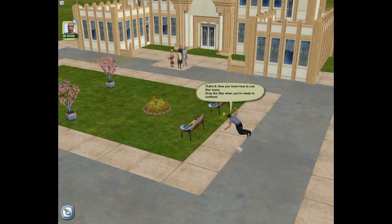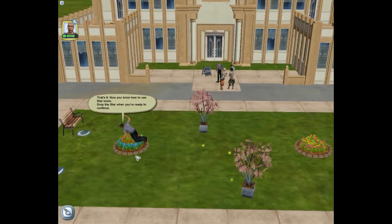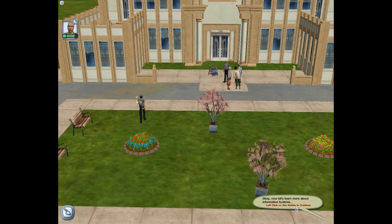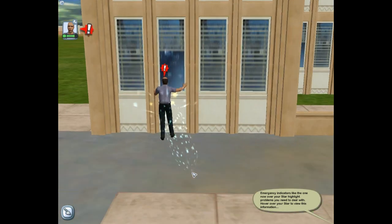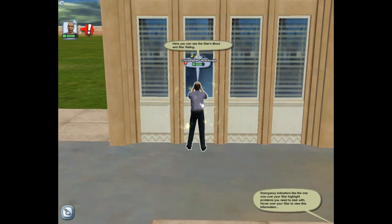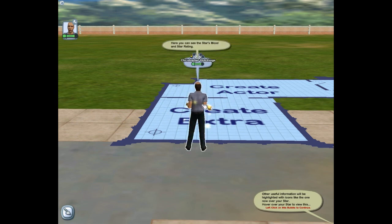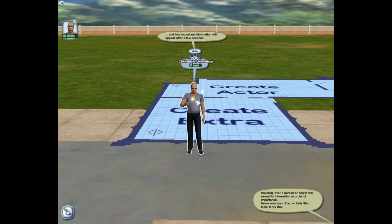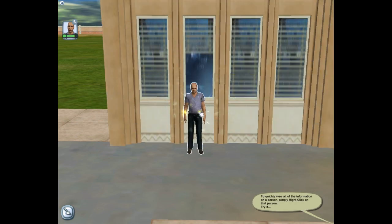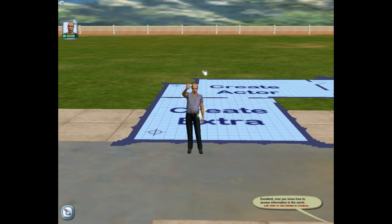Drop the star when you're ready to continue. Where am I going to drop you, Christopher? Back in your trailer? Or perhaps by the snacks area? Or perhaps in the middle of the flowers. Now let's learn more about information bubbles. Emergency indicators like the one now over your star highlight problems you need to deal with. Hover over your star to view this information. What are you doing, Christopher? I give you a trailer, I give you a job - what more do you want? Hovering over a person or object will reveal its information in order of importance. He's an actor - just. To review all the information on a person, simply right-click on that person. He's 20, he's already got a drink problem and a back problem and no hair. Now you know how to access information in the world.